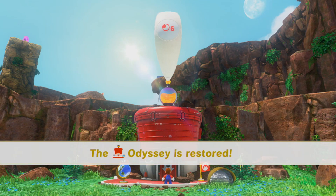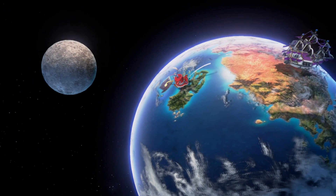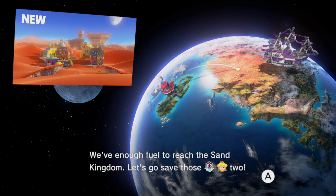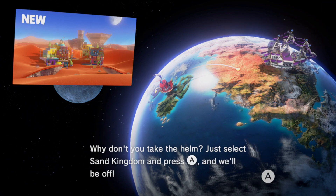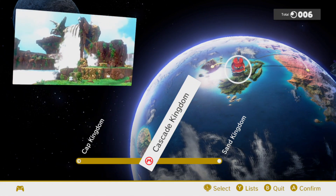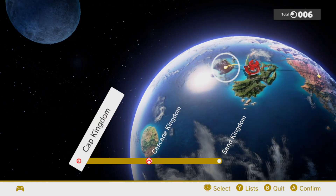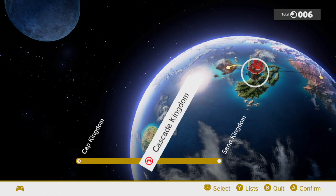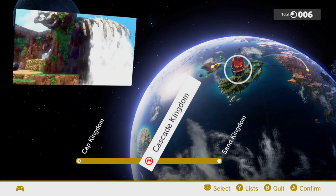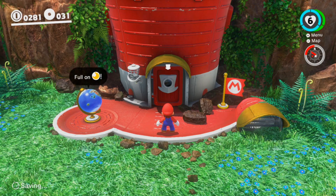The Odyssey is restored. We have enough fuel to reach the Sand Kingdom — let's go save those two. Just select Sand Kingdom and press A and we'll be off. This is the overworld for this game — basically what I can say is it's the overworld. We can go back to the Cap Kingdom if we want to; there are moons to collect there. There's also more we can do in the Cascade Kingdom, or we can advance to the Sand Kingdom. I don't want to go to the Sand Kingdom yet — let's go back to the Cascade Kingdom and look around some.